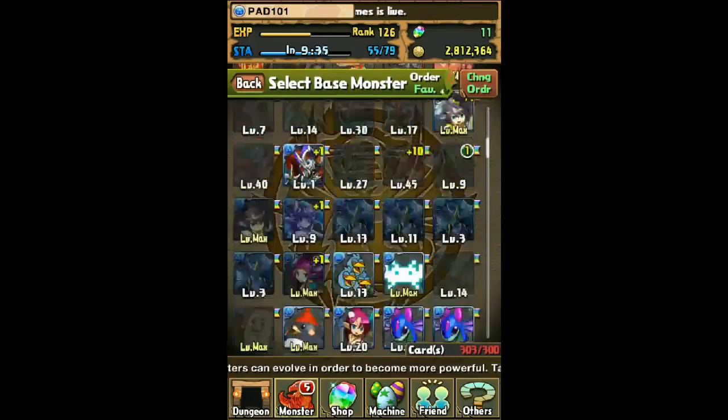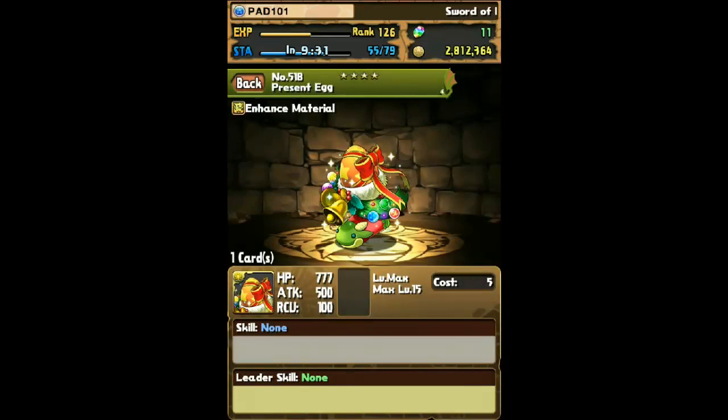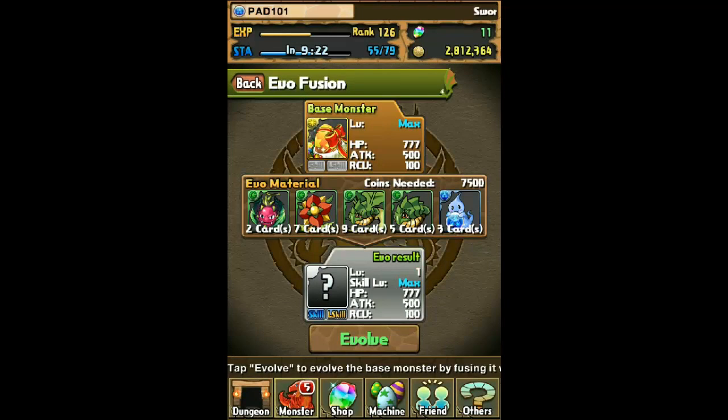Some of you guys probably already know this, but some others probably don't, so that's why I'm sharing it with you guys. You want to get your present eggs to max level — it's only like level 10 or 15, I'm not really sure — but you get your present eggs from special dungeons, such as a Christmas dungeon or an Easter dungeon.